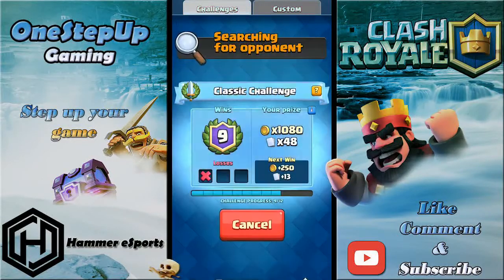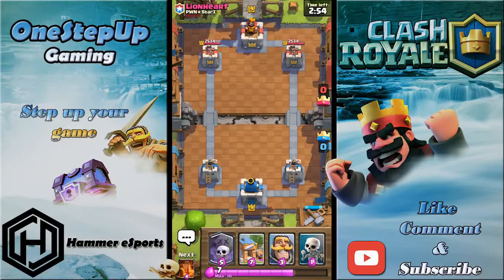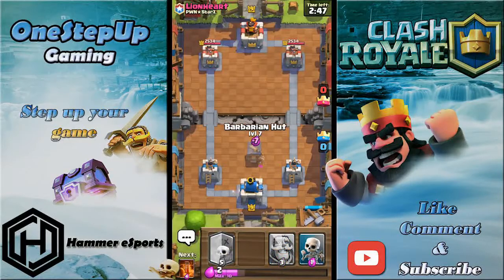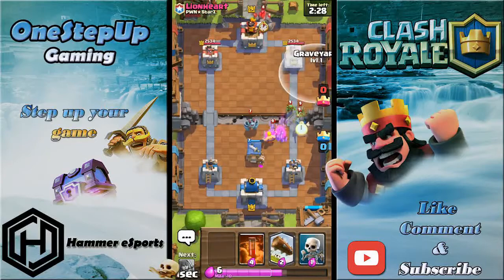I'm gonna close this video with the third and last game. We're playing Lionheart from PWN Stars and I'm gonna start with the barbarian hut again. He starts with the mega minion behind his tower — I just hope he's not a lava hound player because lava hounds are so annoying to deal with.